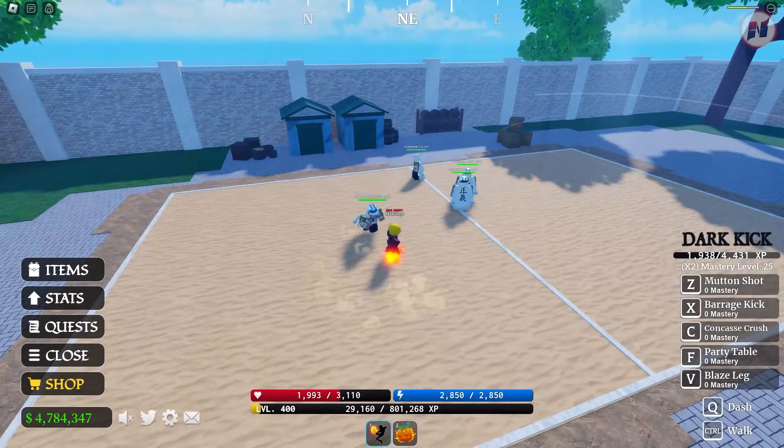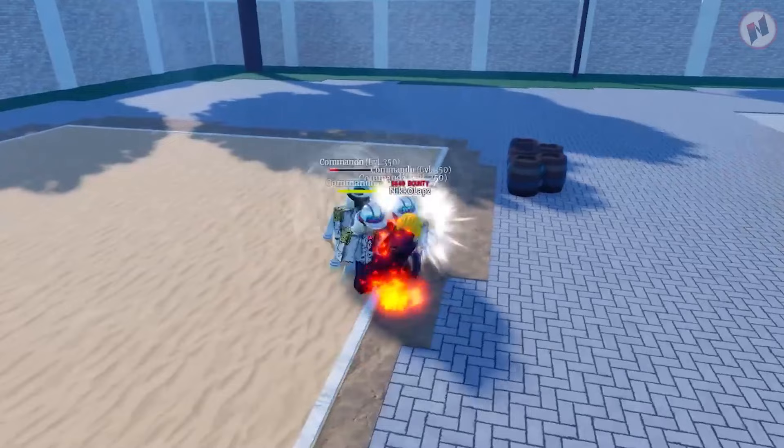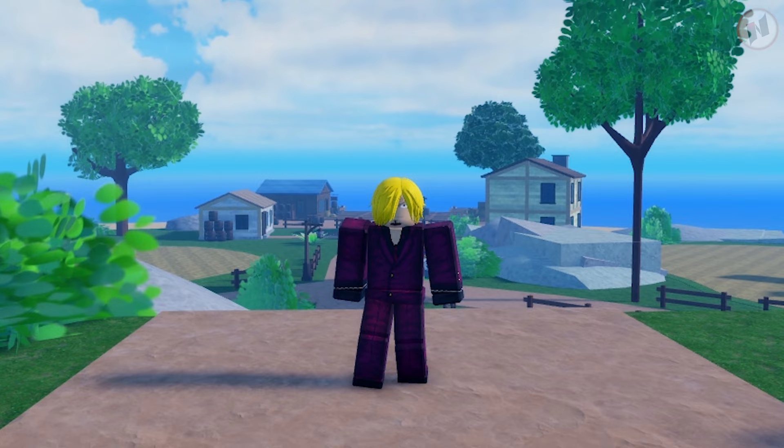This is the only fighting style I have to showcase right now, but look at how it drags your opponent — it actually pulls them in. M1 attacks look great too. That's pretty much it — you guys now know how to get Dark Kick! I hope this video helps, and if it did, please drop a like, subscribe if you want to see more, and turn on the notification bell. See you in my next video — peace!